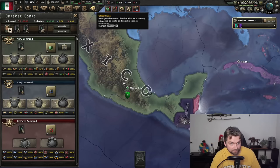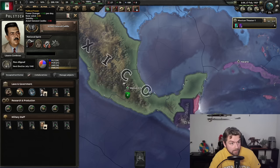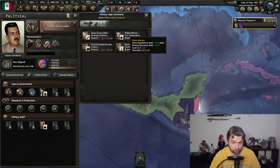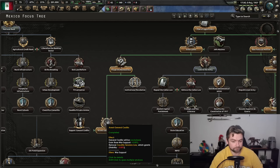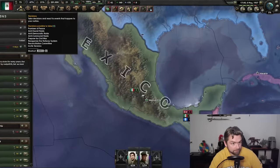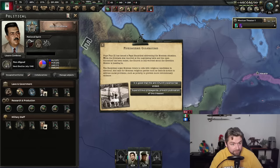The first thing we're going to do is go to the officer corps, get the Spirit of the Army, and put this at Professional Officer Corps for that 5% discount as well as 5% army experience gain. Then we're going to save up our political power to get more military staff — say an army expert or a regrouping expert — to get some additional army experience as well as troop modifiers. Then right before we launch our sneakiest of plans, we are going to get a military theorist, which in turn is going to allow us to get things for significantly cheaper. With Cedillo arrested, our stability is going to go way up. We have no worry about a Cedillo rebellion.